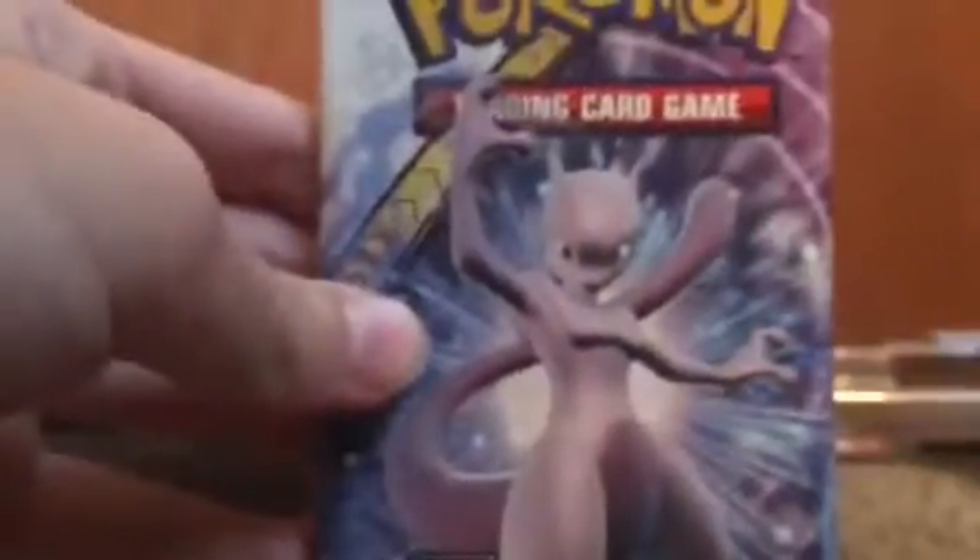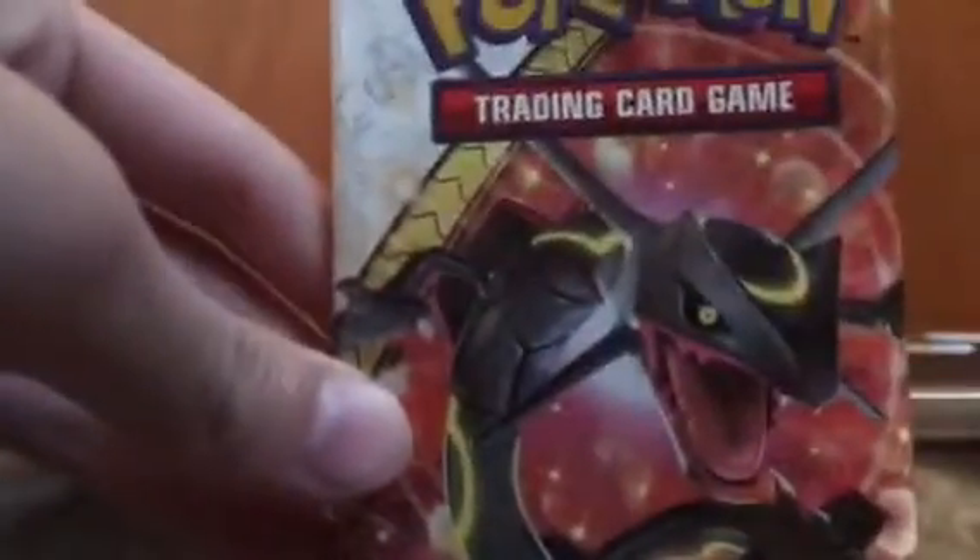So we have the five packs — we have one Mewtwo pack, one Rayquaza pack, one Shining Genesect pack, and two Mew packs. We'll start with a Mew and end with a Mew, and then in the middle will be Rayquaza. There's our packs right there.